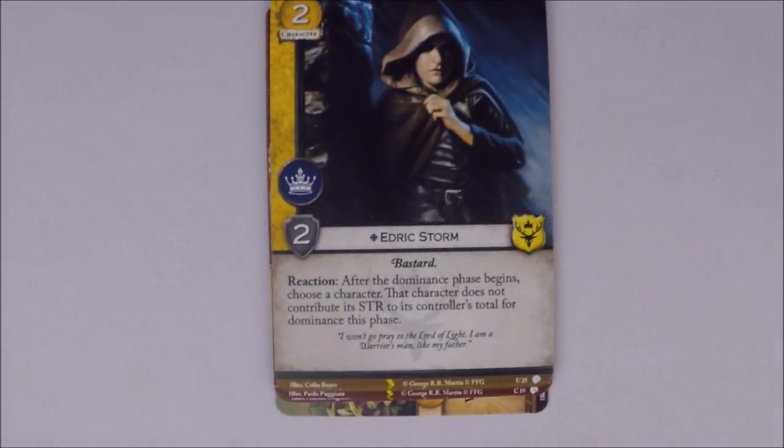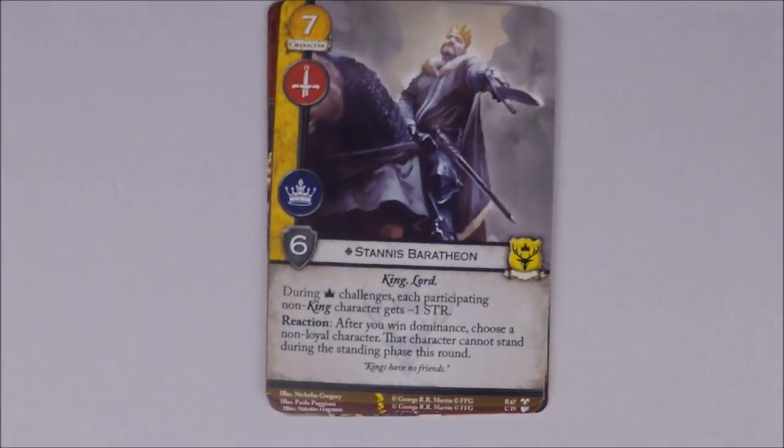I played with this one all day and loved him. It's Edric Storm — two cost, two strength, power icon only, unique, bastard. I drafted three copies and duped him before Valar so he stayed on the board. Reaction: after Dominance phase begins, choose a character — that character does not contribute its strength to its controller's total for the Dominance phase. A great way to support the Baratheon Dominance theme.